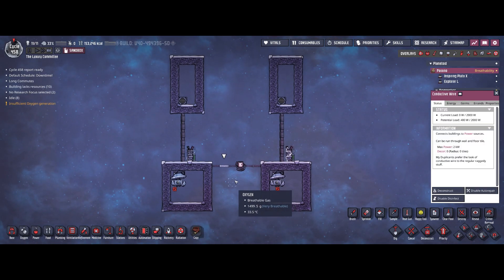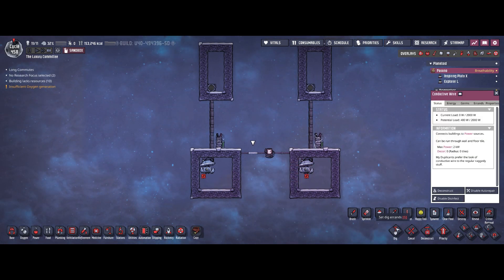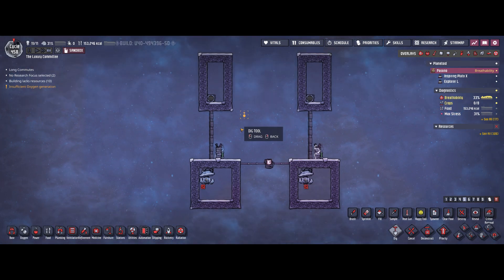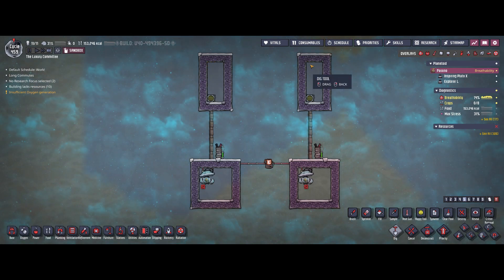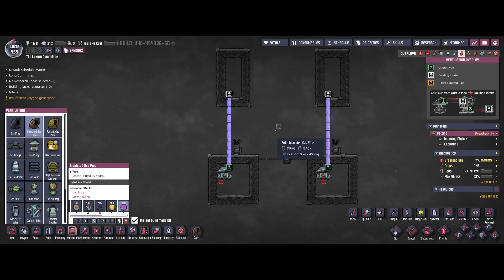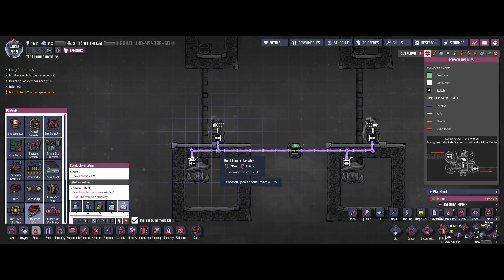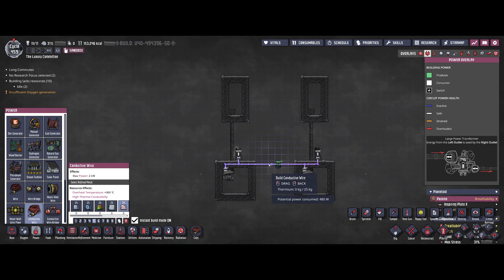To showcase that I've already created these two little setups. We have two exact setups — a little gas pump room here, 4x4, and 4x4 on the other side as well. We have a battery on top of each and a target room of 2x5, so 10 tiles on each side. We are going to compare different situations for the gas pumps, and each pump is connected to its own battery so we can easily check the actual energy consumption per pumped gas.